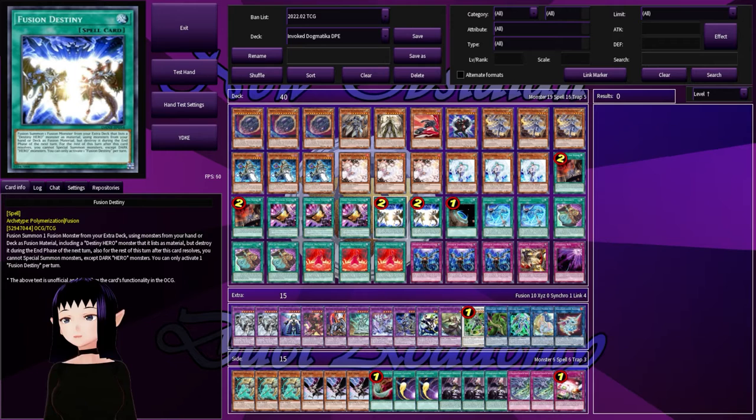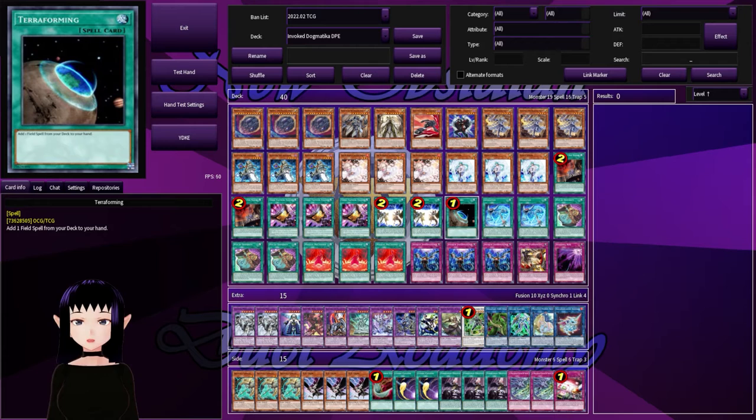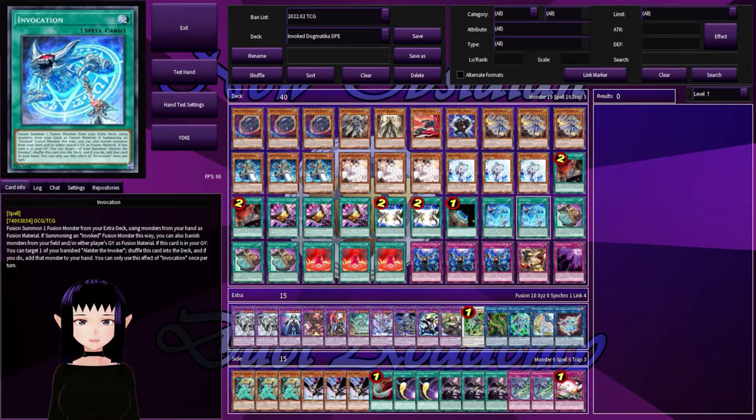Two copies of Fusion Destiny — you could still run it at one, but two is good because it doesn't function like Red Eyes Fusion does. One copy of Terraforming, because your field spell is important for getting Alistair into your hand, effectively making it like you're running seven Alistairs. Two copies of Invocation — you could run three but you really don't need to. Two is just fine; if you run one you're hurting yourself.